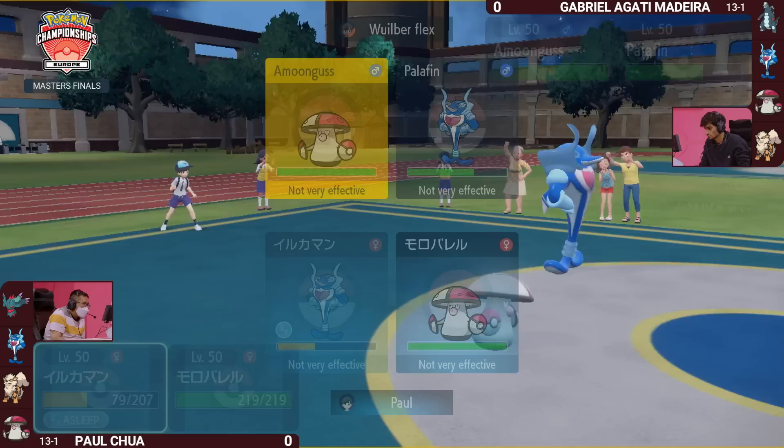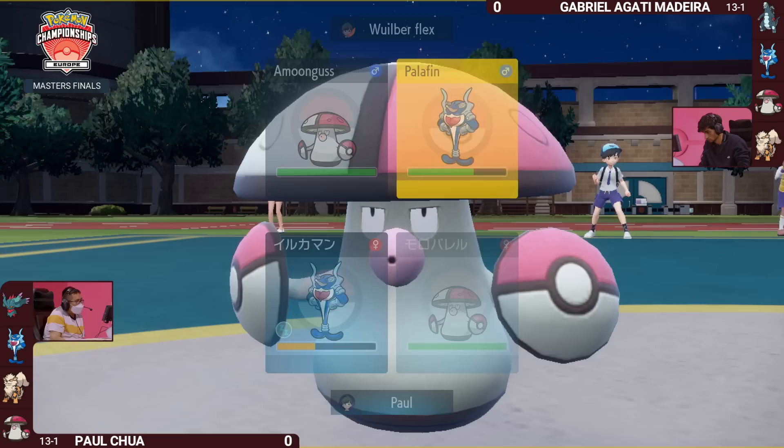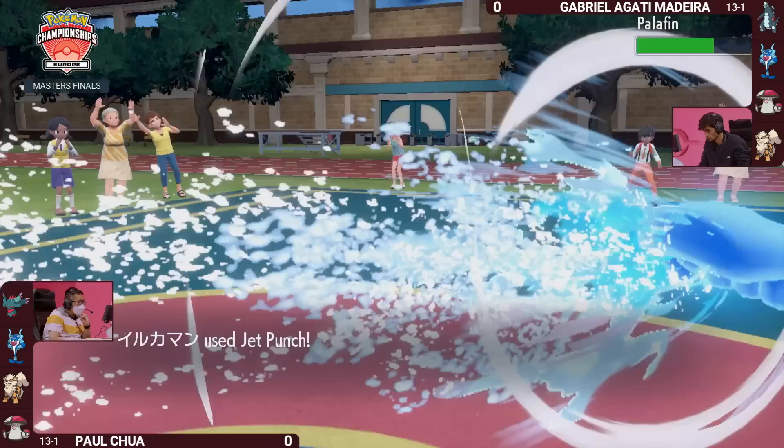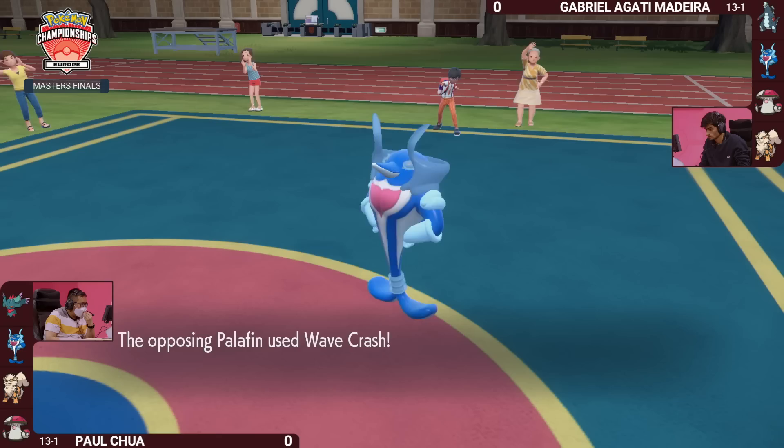That Substitute keeps Gabriella's Palafin nice and safe. Pollen Puff is also traded toward Paul's Palafin as it tries to whittle away at these hyper-offensive threats. Paul's Palafin wakes up for the Jet Punch — not very effective, and the Substitute takes that damage, but the Substitute goes away. Getting that quick Jet Punch in, the Palafin on the opposing side is able to go for the Wavecrash and get the knockout.